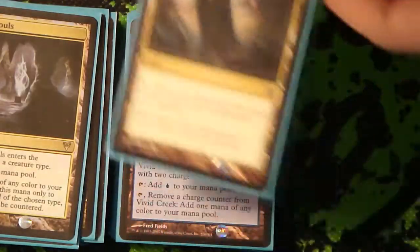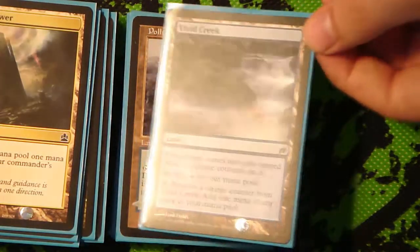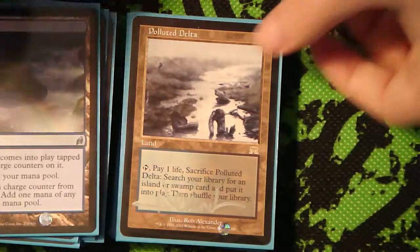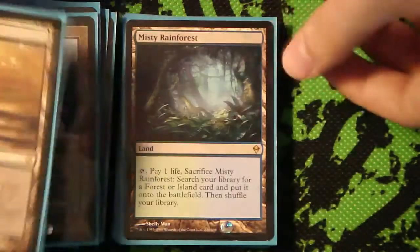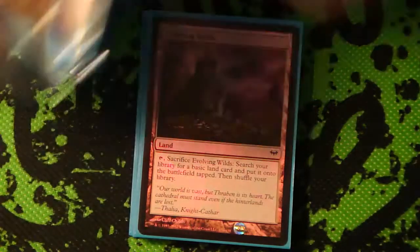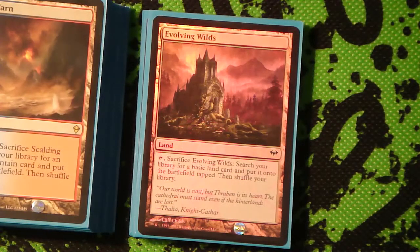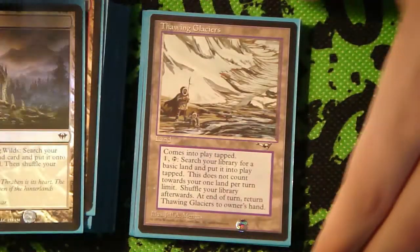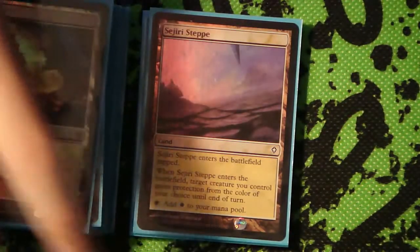Command Tower, because, you know, Command Tower. I've got 1 Vivid Creek just in case, it's just kind of in there. For the Fetchlands, I've got Polluted Delta, Marsh Flats, Misty Rainforest, Scalding Tarn - again, heavier on the blue than the white because blue's a much larger portion of the deck. We've got 1 Evolving Wilds, Thawing Glaciers, and then an Arid Mesa, slightly misplaced in that pile of fetchers and stuff.